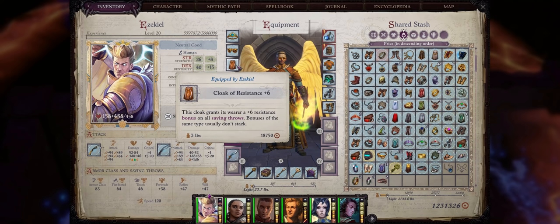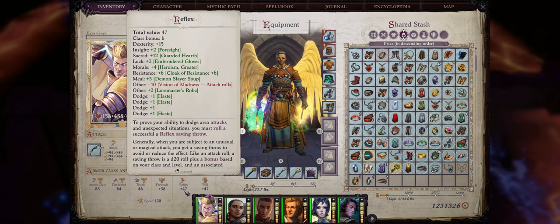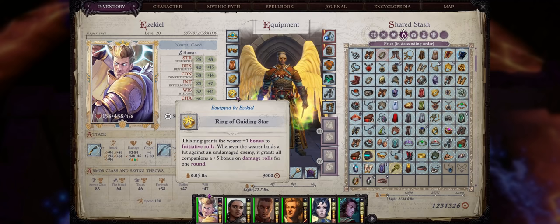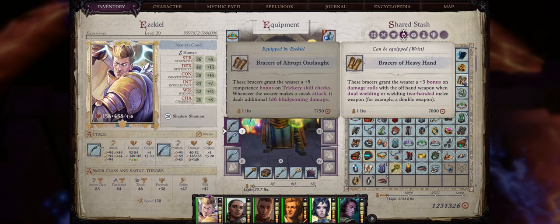For the ring slots, I really like the Ring of Evasion to reduce damage from enemy spells — especially because as a Dexterity character we have very high Reflex. Another ring I like is the Ring of Guiding Star for the bonus to initiative, but you can pick anything you want here. For bracers, we also have two choices: the Bracers of Abrupt Onslaught for an increase to sneak attack damage, and the Bracers of Heavy Hand for yet another bonus to our offhand Kukri when dual wielding.